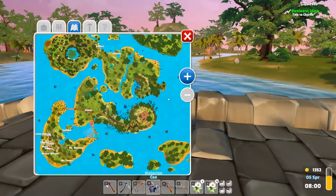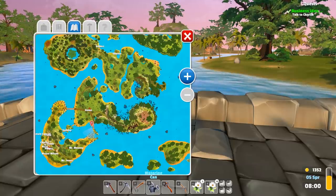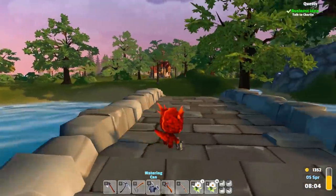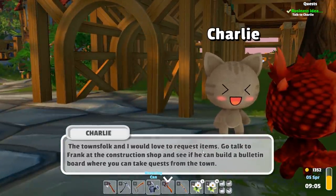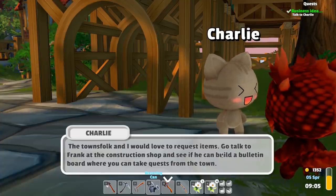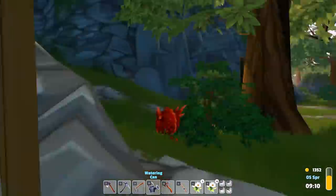Where is this guy at? Is there a map? There's a map. Where am I going — the entrance of the town? Oh, it's over there. I'll go this way instead. Alright man, what you got for me? 'Charlie, the townsfolk and I would love to request items — go talk to Frank at the construction shop and see if you can build a bulletin board where you can take requests from the town.'